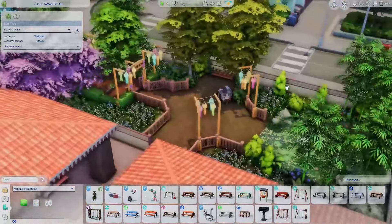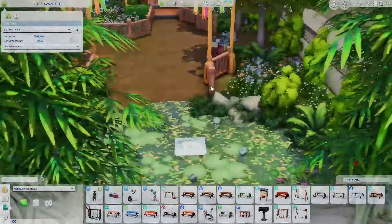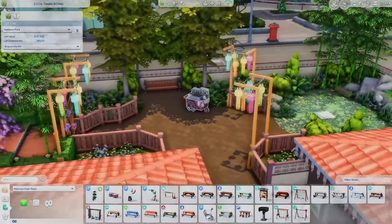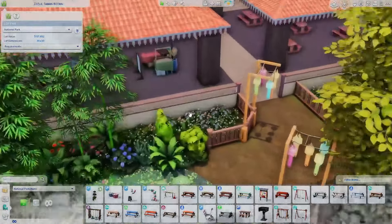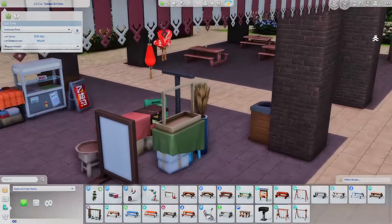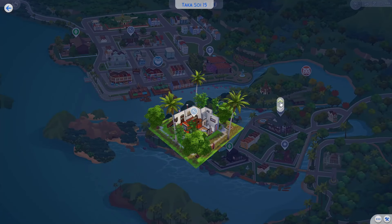Oh my god, this is so much better than what we get in the base game! I'm in love! This park and this pond will look stunning in live mode. I love everything — I can't even. I'm sorry, but this is what it should have looked like. This is so gorgeous — you have all the original elements but there's so much more going on. This would be so pretty for pictures. It looks like something I'd actually see in real life — I'm obsessed!